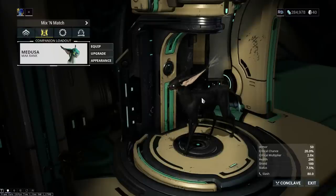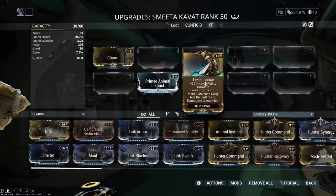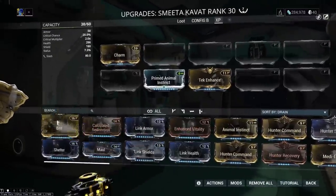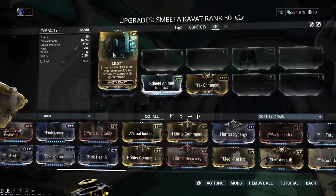My companion of choice is Smeeta for the energy and the affinity buff from Charm. The only mods you need on Smeeta are Charm in the first slot — as it takes first priority — Animal Instinct, and Tech Enhanced to increase the duration of Charm. That's literally all you need. You don't need health mods because you're not going to get spotted, and you don't want Smeeta getting kills or any other precepts taking priority away from Charm.